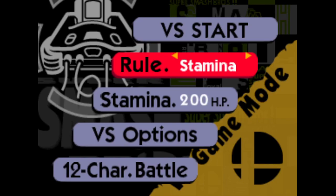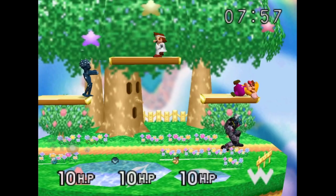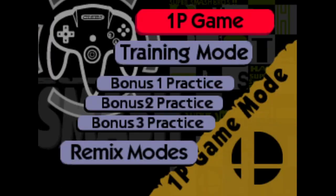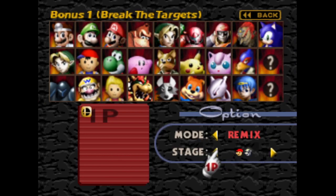Stamina mode has been added to versus mode options. When you go to the versus menu and change from stock to time, you can also now change to stamina and adjust the amount of hit points you have. Remix Break the Targets and Board the Platforms were added, which allows the selection of any bonus stage for any character. So if you always wanted to play Captain Falcon's bonus stage as Fox, you can do that now.